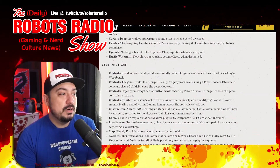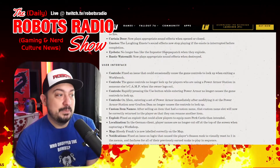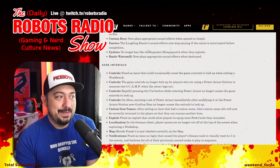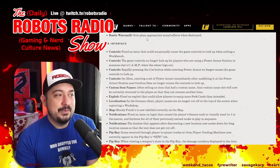Sound fixes: the Charisma bobble head now plays appropriate sound effects when consumed. The compound bow plays appropriate sound effects when fired with no ammo. The curtain door now plays sounds when opened and closed. The laughing emote sound effect stops playing if the emote is interrupted. I-Bots no longer make sheep sounds when they explode. The rustic water mill now plays appropriate sound effects when destroyed.